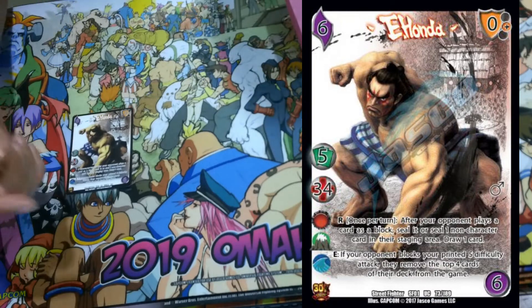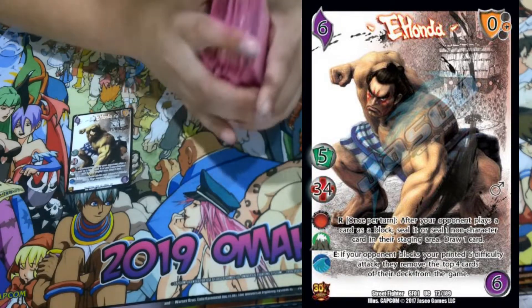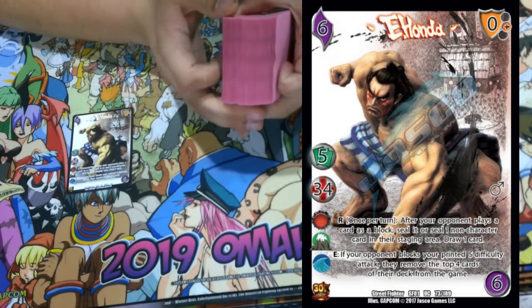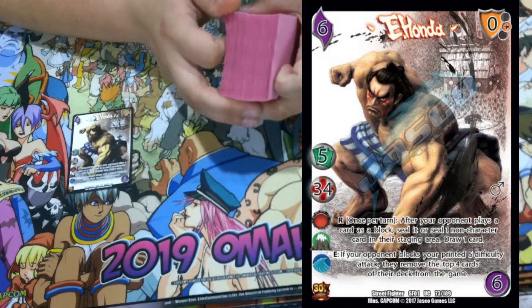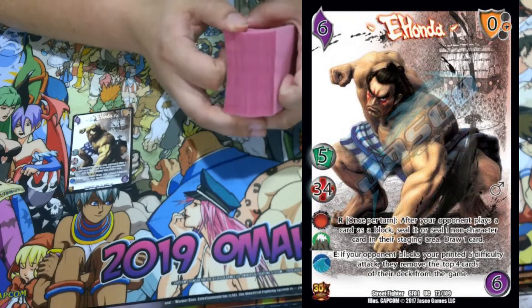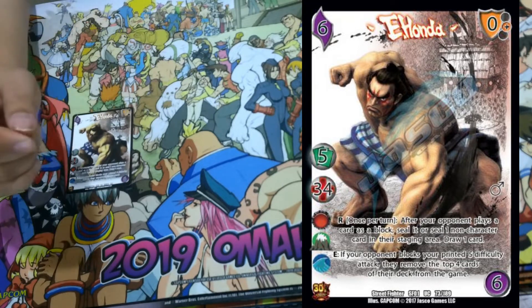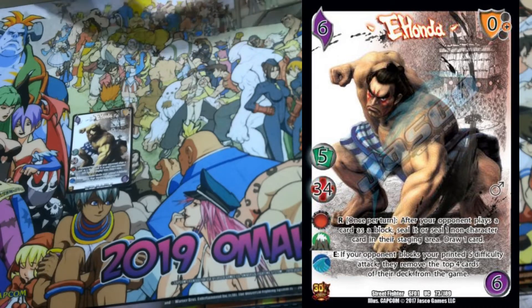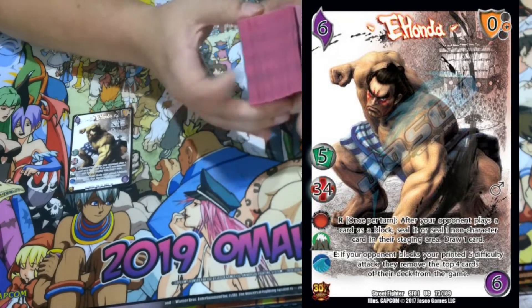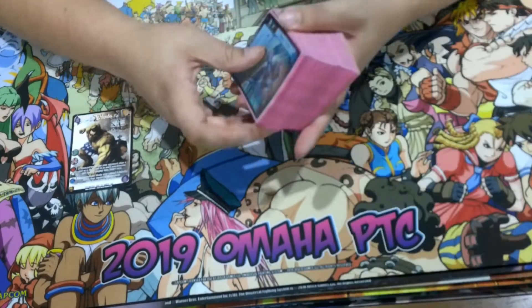E-Honda is a five-hand size, 34 vitality character with all earth and water. We're playing our deck under all today. He has two abilities. R once per turn: after your opponent plays a card as a block, seal it or seal one non-character card in their staging area, draw one card. If your opponent blocks your printed five damage attack, they remove the top four cards of their deck from the game. He's a mill-ish character — gets to kind of control your deck speed. You have to either play fast and not get milled out, or play slow and very precise.